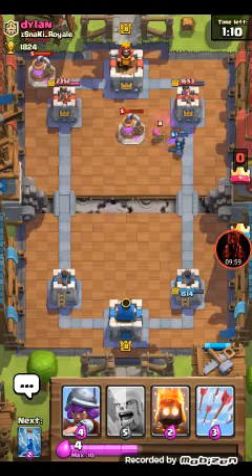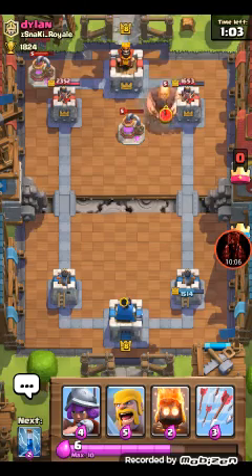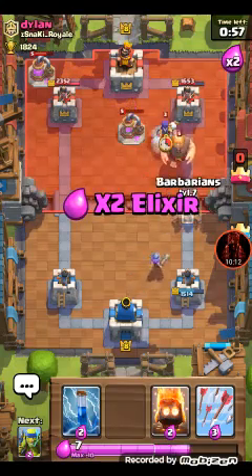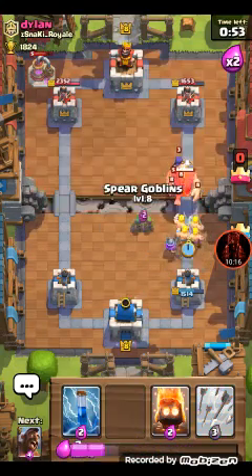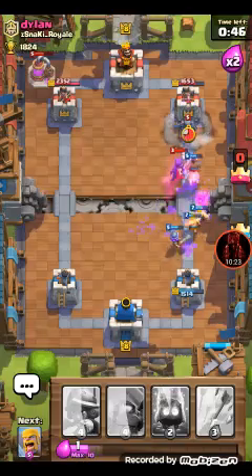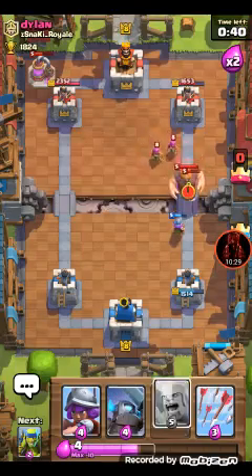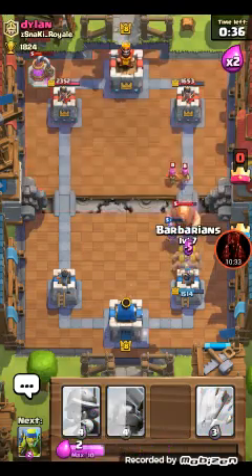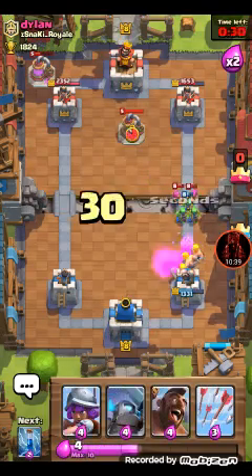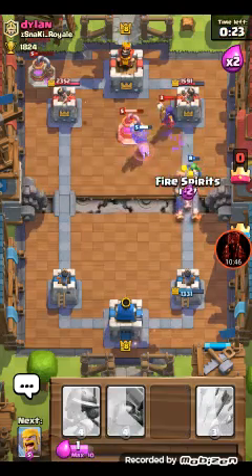It's gonna ignore that the whole time. All right, giant incoming - double elixir about to reach. We're gonna set the musketeer right there, barbarians down, spear goblins, hog rider. Gonna zap that, get them distracted. Fire spirits. Setting down spear goblins. Some annoying archers - zap that. Why are you going after that thing? What are you doing?